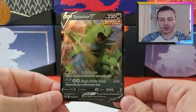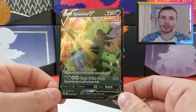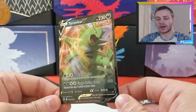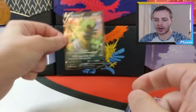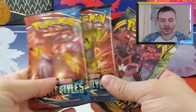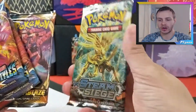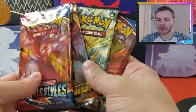We start off with the Tyranitar V Promo — it's an alt art from the Tyranitar that's in Battle Styles, so it's a nice card. Quite a lot of people seem to use it in TCG Online. I like the artwork; it's not quite the alt art from Battle Styles. And then we have four packs: two Battle Styles, one Darkness Ablaze, and one Steam Siege. I don't think I've opened Steam Siege on the channel before, so that might be new. We'll end on the Tyranitar V pack and have Urshifu VMAX as our first pack.